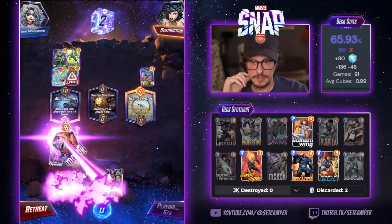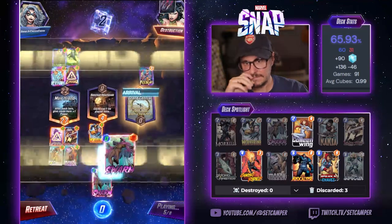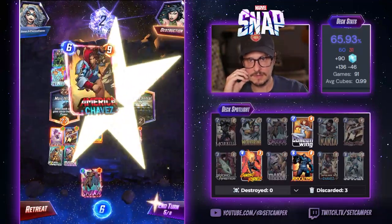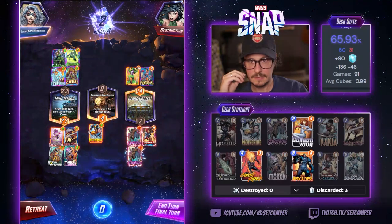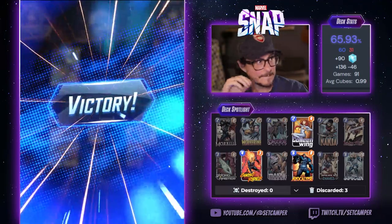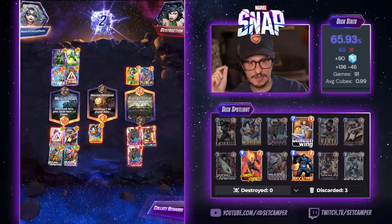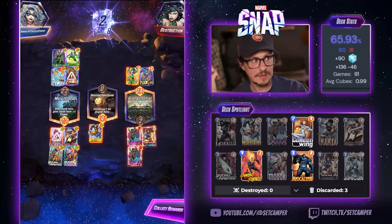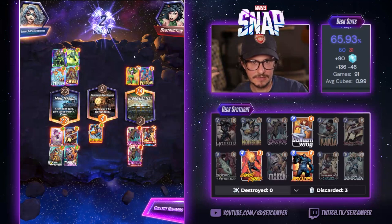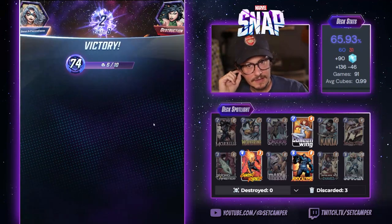Moongirl is a weird play. Alright — pretty easy snap. Do we think it's a bot? He's gonna retreat anyway. If it's a bot, maybe it hangs out. Nope. That was tough, I wanted to snap there. But I think if Wolverine would've popped over here, that's still 13 — it's only 17 points. And I'm only up by 5 here, up by 3. He could boost something big — he's probably gonna Hulk again because he Moongirled it. I think it was smart not to snap there.